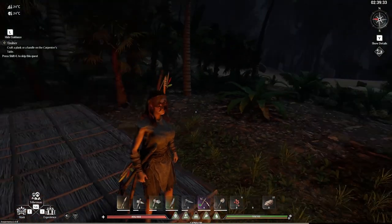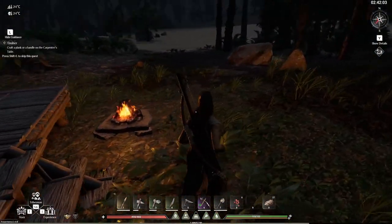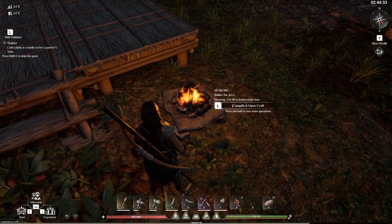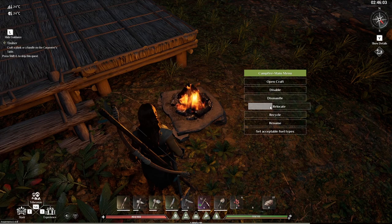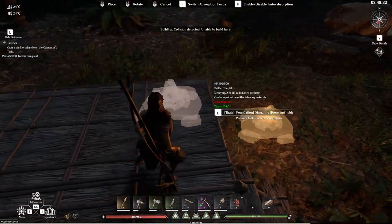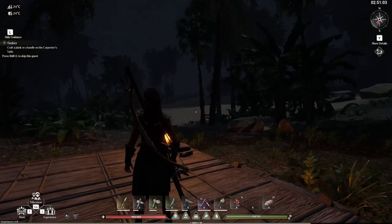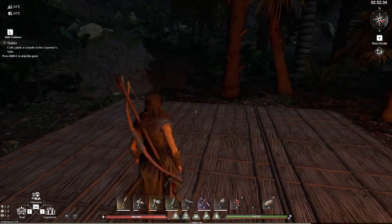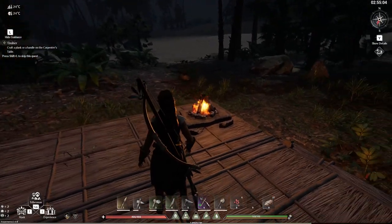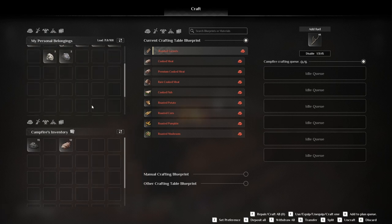Welcome back to the channel and to Soulmask, guys. This will be episode 2, and we're trying this wonderful game that I can't get enough of. I was wondering if we can move this campfire — guess what, you can relocate it from the beginning of the game, which is just amazing. In some other games you have to destroy your stuff, lose some materials, and then build another one. So the fact that I can relocate it with everything inside is just amazing.